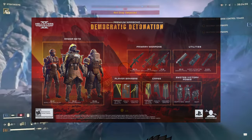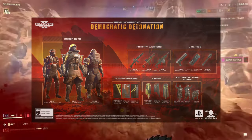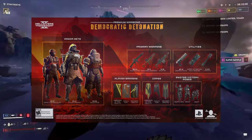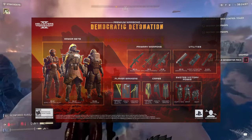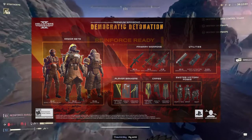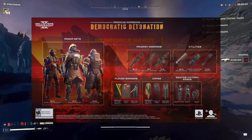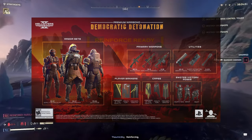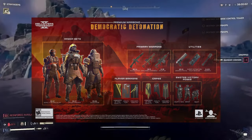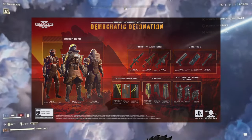The new weapons — I have a couple notes to go over based on how Helldivers have been using them since Thursday. The new Adjudicator, or DMR, needs a serious rework, as it fails to consistently provide any necessary damage for its small mag size. The Eruptor, however, has proven useful at taking out, or at least subduing all Devastators — definitely good for Stalwart Enjoyers, as it can be used as your faux support weapon while the Stalwart can replace your main weapon.